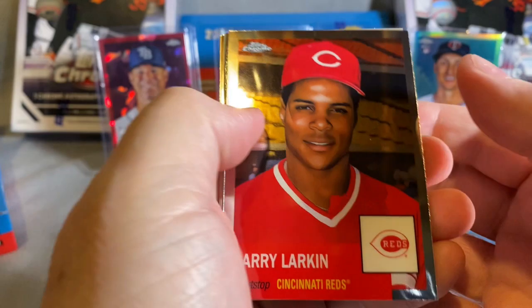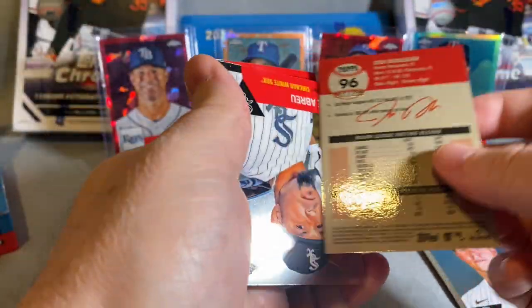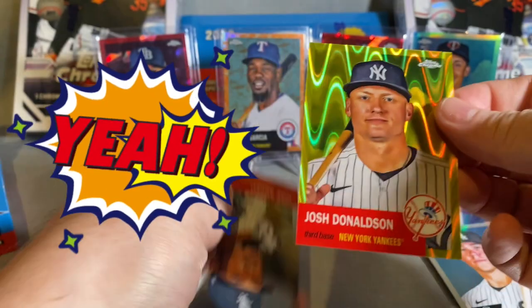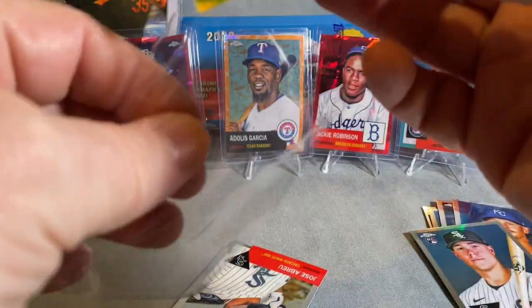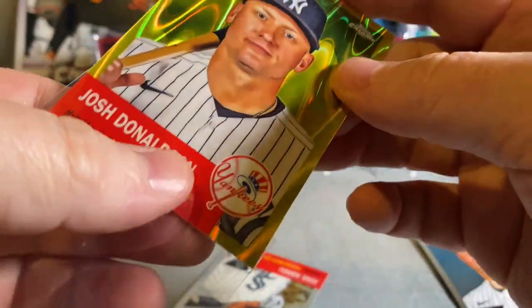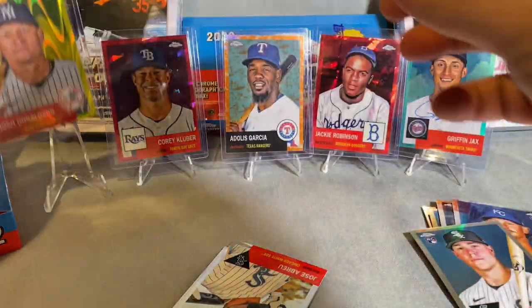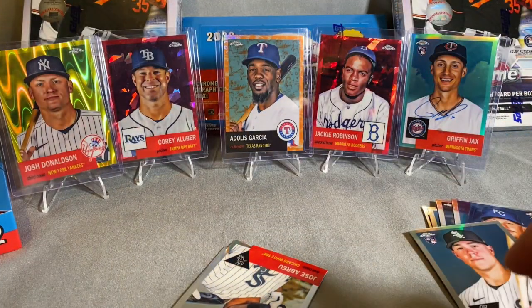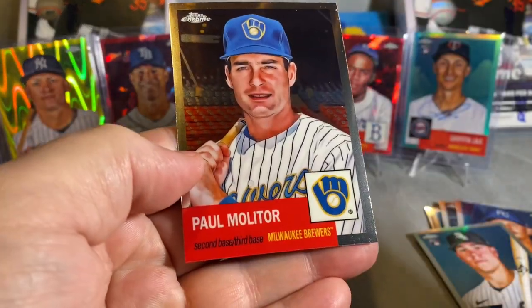Barry Larkin — look at that! Got some more numbers here — 250. Josh Donaldson — it looks like gold but it's a yellow wave. More numbers, more numbers. That's a good box, man, look at that. Rayu.